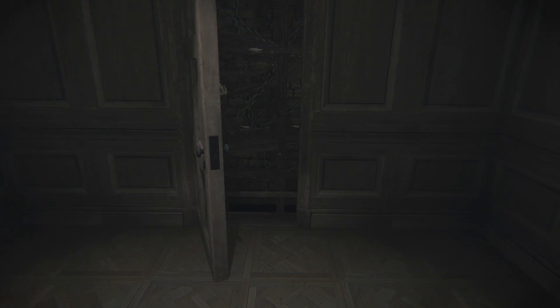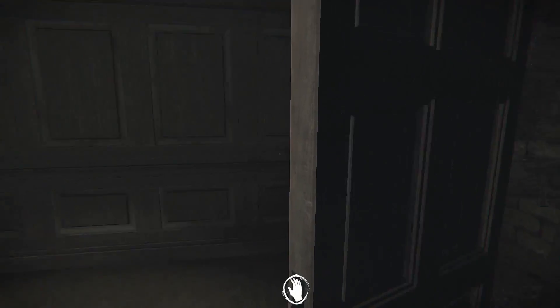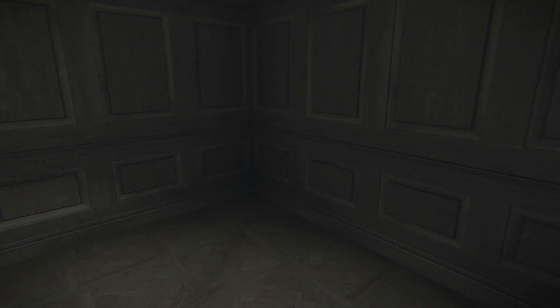This is where Layers of Fear's most effective mechanic comes into play. After completing the first segment of the game, the player will always venture out into the house from a starting point in their art studio. However, no door in Layers of Fear ever leads back to the same place twice. As soon as you leave the safety of your studio, finding a way back in becomes your primary objective.